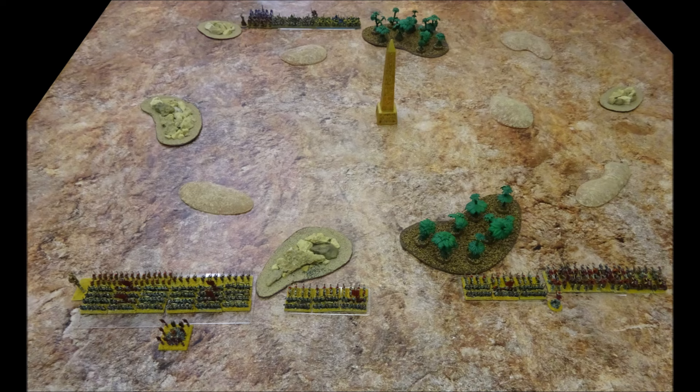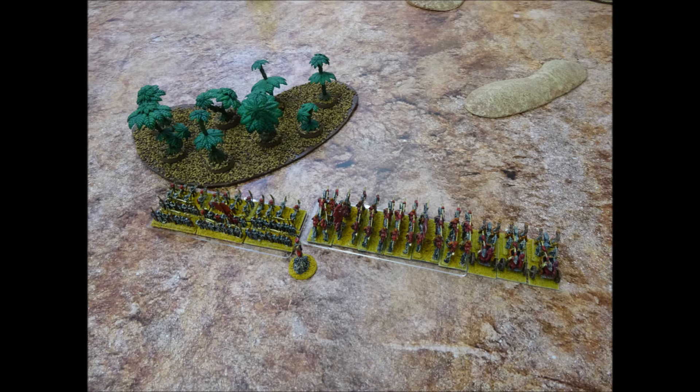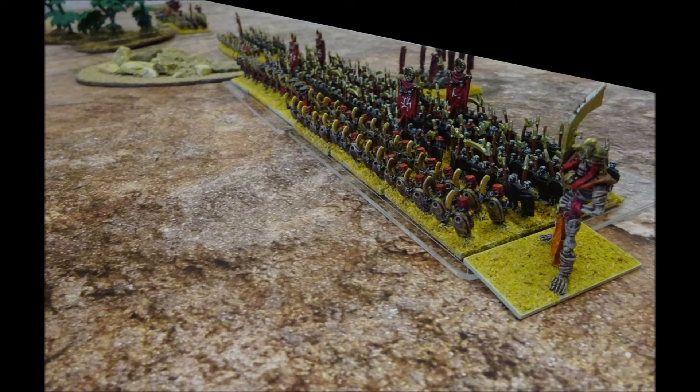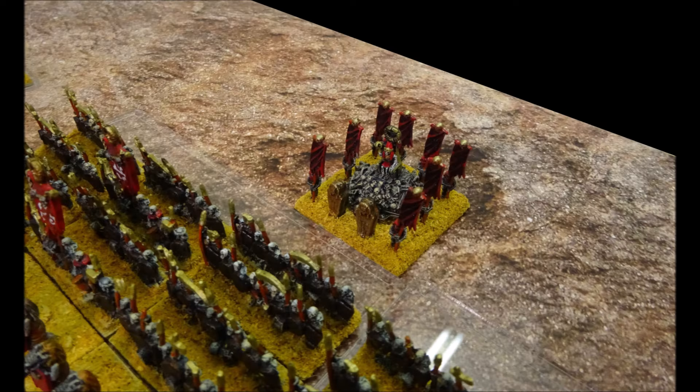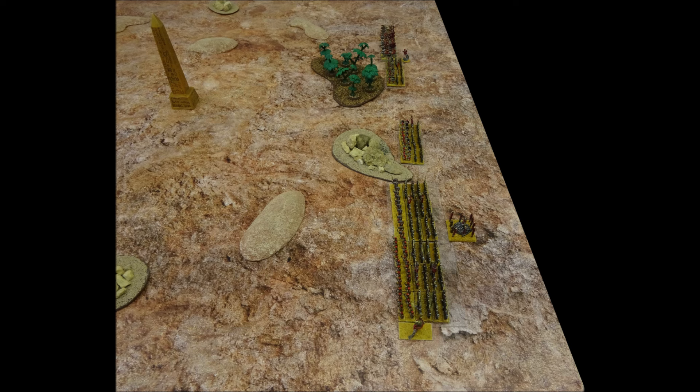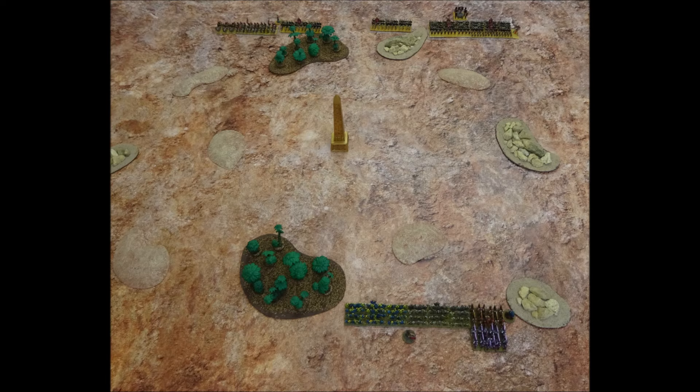The Tomb King now deploys his forces. On the right flank is the Cavalry and Chariot Brigade, with one brigade of archers and infantry commanded by A-Tar. In the centre is a brigade of skeleton archers and warriors, whilst on the left flank are the experimental infantry supported by skeleton warriors. The bone giant joins the far left brigade to hold the flank. The Tomb King's battle line is much wider than the Chaos army, so their strategy will be to entice the Chaos to attack their weak centre, whilst their strong flanks envelop the foe. With both armies ready, let battle commence!